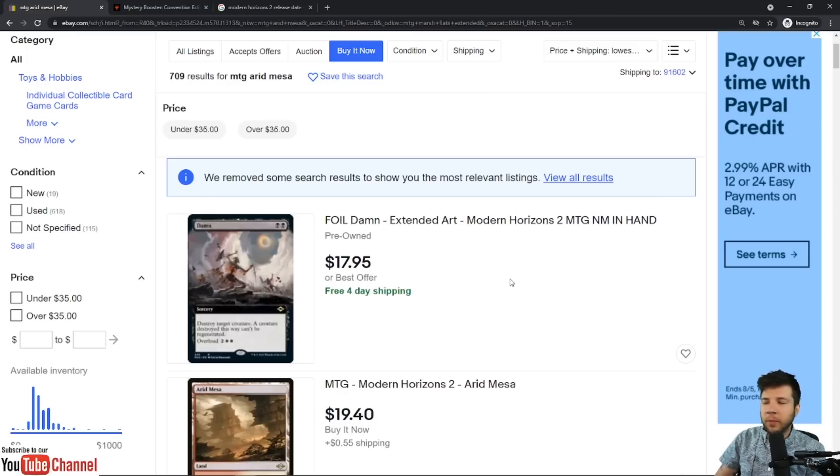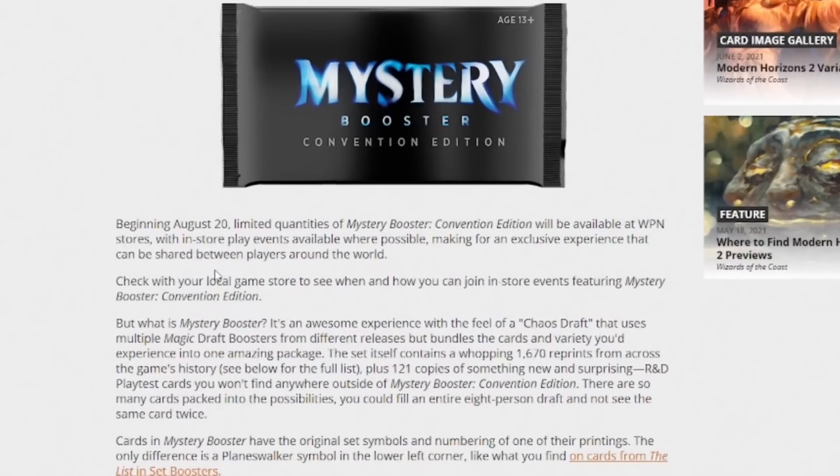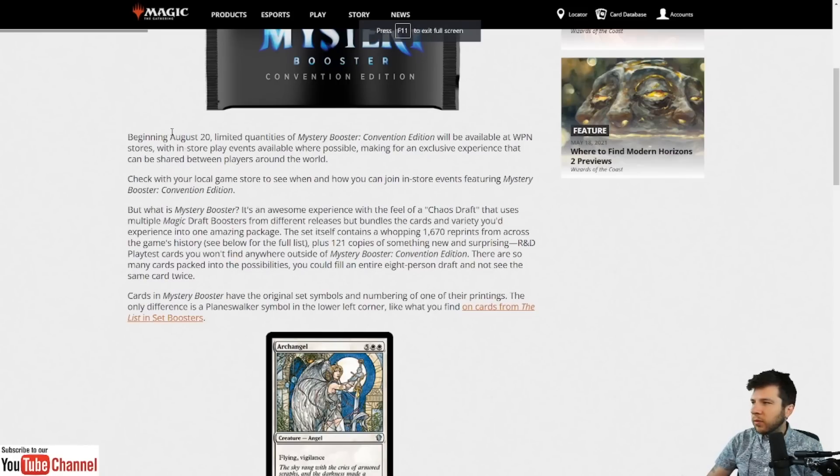I do have a 'What I'm Buying' video coming out in the next few days where I'll talk about some of the cards I bought from the set. Make sure you're subscribed if you're interested in that. Next, we're going to talk about Mystery Boosters. Beginning August 20th, limited quantities of Mystery Booster Convention Edition will be available at WPN stores, with in-store play events available where possible. What you need to know is that Convention Edition is going to have playtest cards in place of the foil slot — so this new influx of product, don't expect it to affect the foil price of that previous product very much.